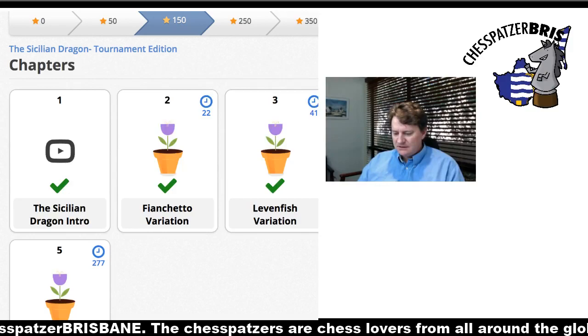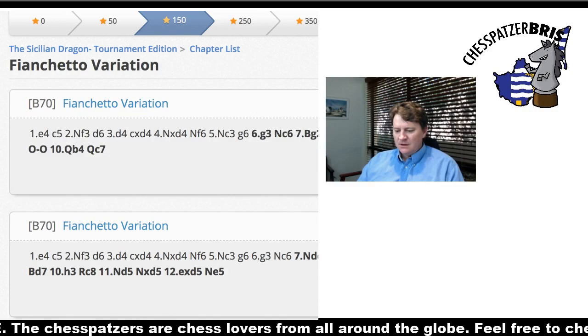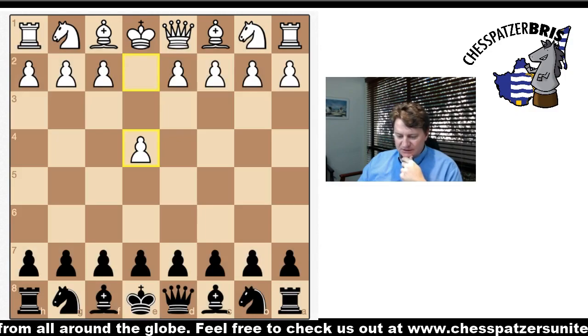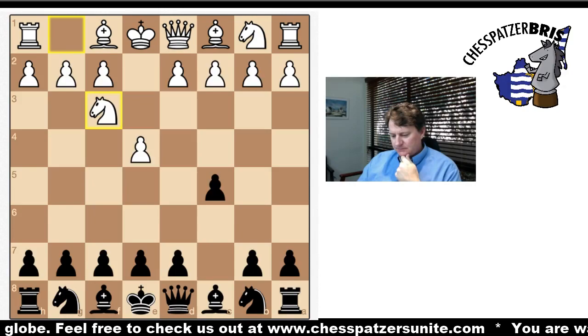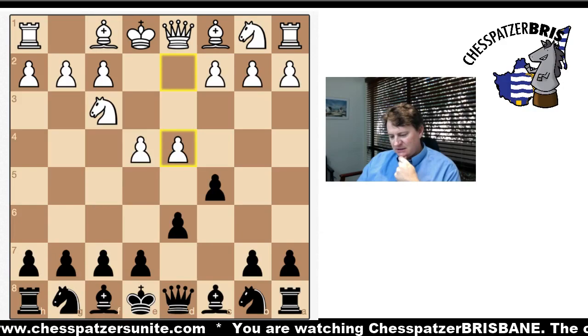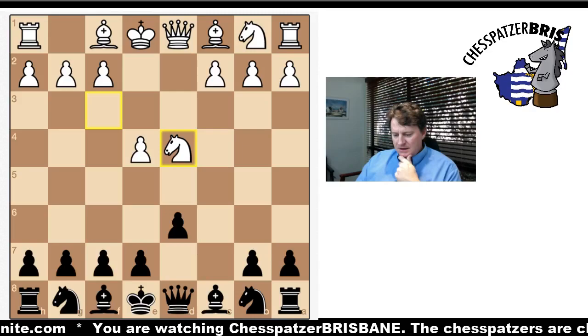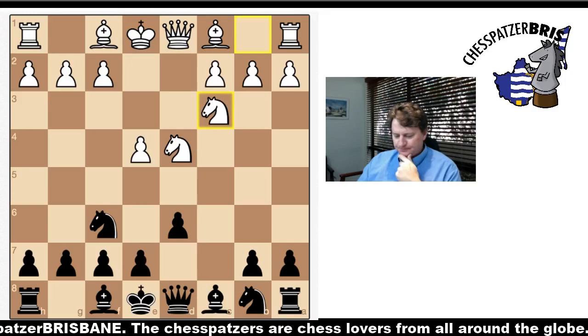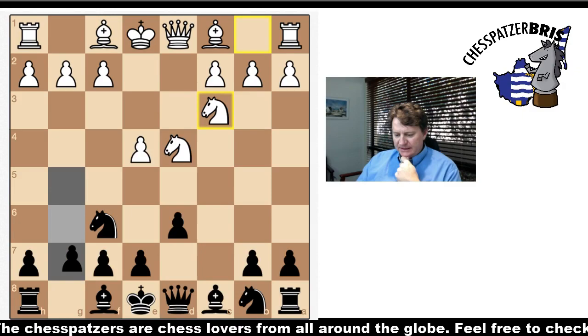Let's jump right into it. There are two Fianchetto Variations I'm going to look at — a 10-move variation and a 12-move variation. So obviously it's the Sicilian. D6 — I know Knight C6 is the preferred move, but D6 is the traditional way of playing it — and then C takes D. Now you play Knight F6, attacking the pawn on E4, which is currently undefended, so White will have to defend the pawn. This allows Black to play G6 and get ready to fianchetto the dark-squared bishop.